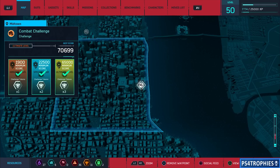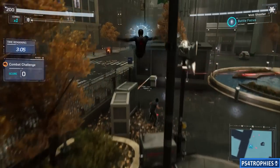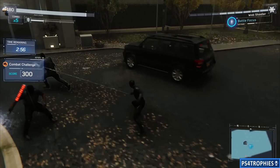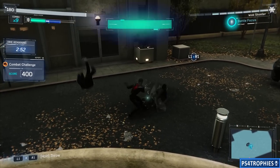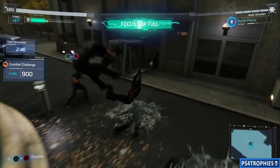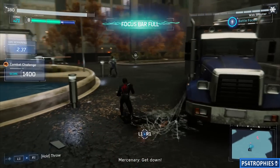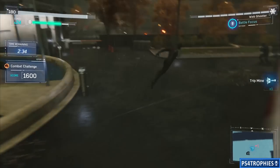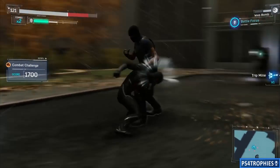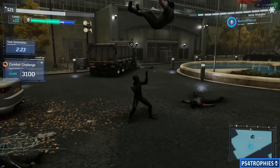Heading to Midtown now — this one is kind of a cluster with enemies coming from a few different directions, so you want to be quick. I struggled on this one a bit. It's basically the same strategy: uppercut, knock them down. I screw up here — I shoot a guy when he's still in the air instead of waiting for him to hit the ground. I incorporate the trip mine whenever possible, especially when there's a group of enemies. For shielded enemies, I use finishing moves, or you can press and hold triangle to pull the shield away — I think there's a skill tied to that.